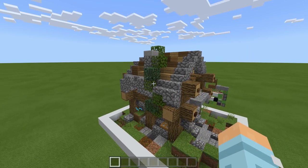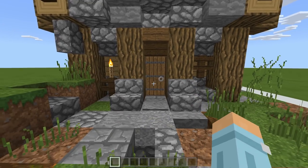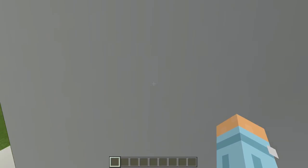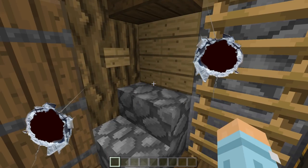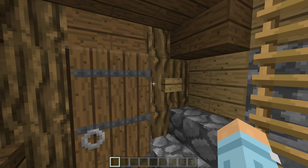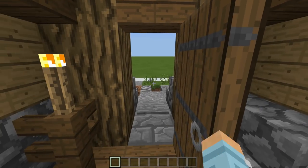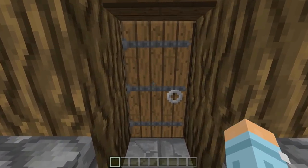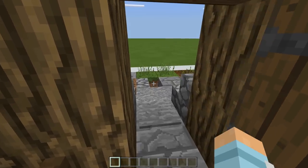This is just an average house you might find in any survival world. To get in, this is where it gets a bit special. We have a pressure plate down here — if we just walk forward, we get shot down, then shot back up really nice and quickly. If you were in survival and didn't know this was in someone's house, I think this would give you quite a big surprise. Then when we go to get out, we just press this button and walk out. I love this thing.